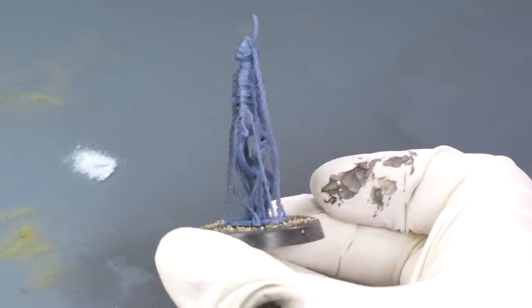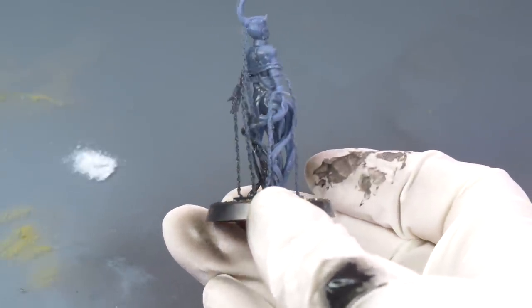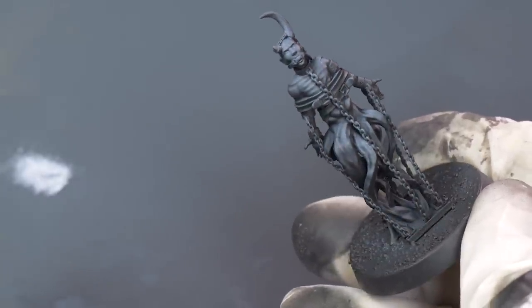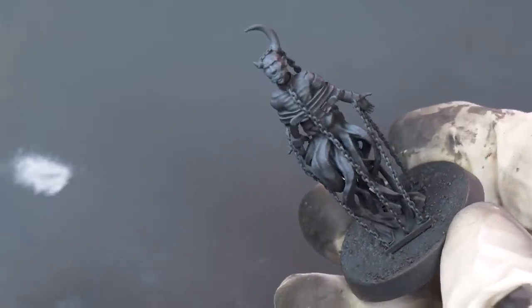I started off with a black prime — I always do a black prime. It lets me not worry about the darkest, hardest-to-reach shadows; they're already black and finished. Then, a zenithal prime. This gives me my highlights. And on the demon, I made sure that his head was the brightest feature and everything else was a gray gradient, letting the wispiest parts of his magical aura remain black.